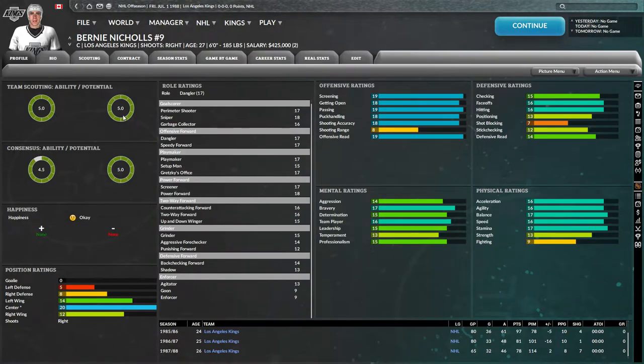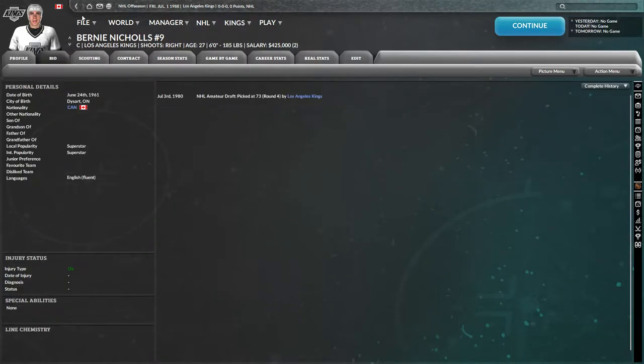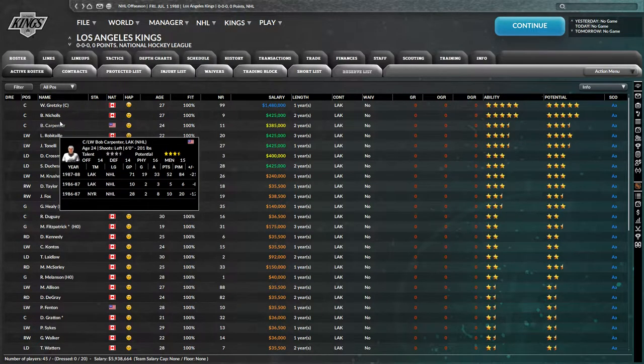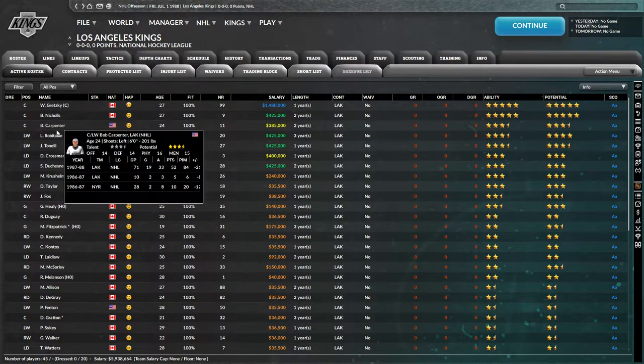We also have Bernie Nichols, who is also pretty good — 5-5. Not as good as Gretzky, granted, but 17s way deep into the roles here. Just insane offensive ratings. His range is not good, but who cares about that? He's also a center — I wonder how that's going to work with our lines. I'm probably going to move him; I don't want him to be second line center.